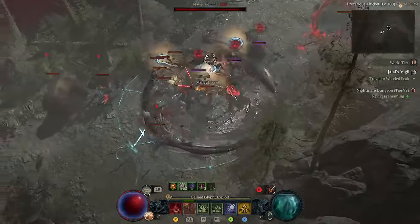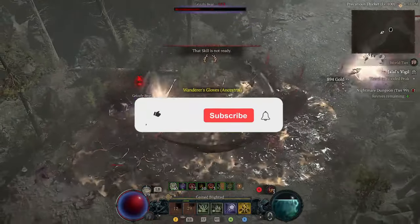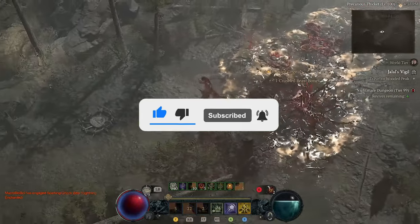When it comes to the Necromancer in Diablo 4, there's never been any shortage of incredibly powerful builds for you to pilot on this class — up to what can arguably be considered the most famous build that the Necromancer has at its disposal, and that's the Infinimus Necromancer.